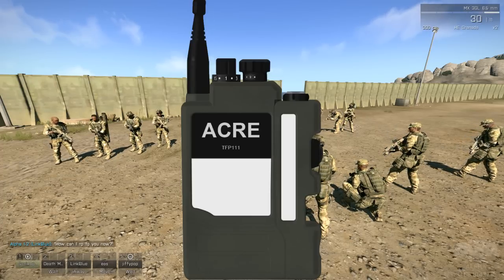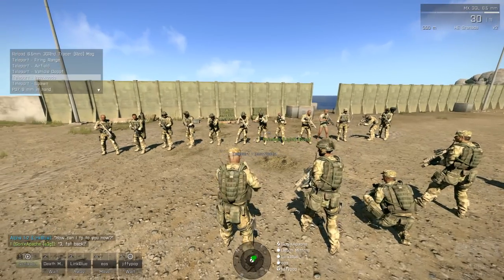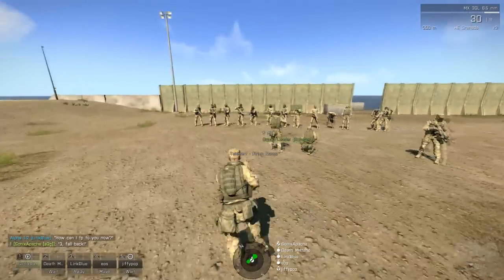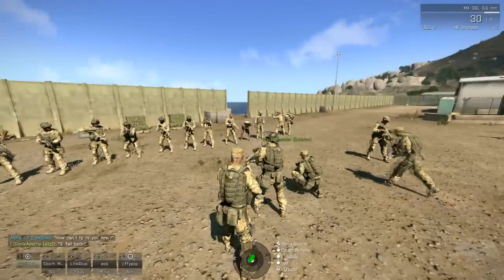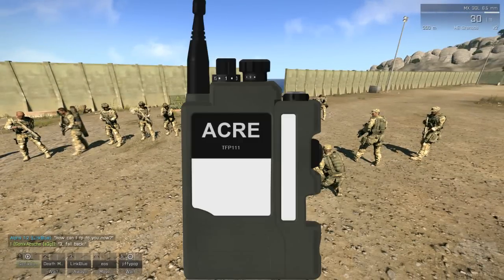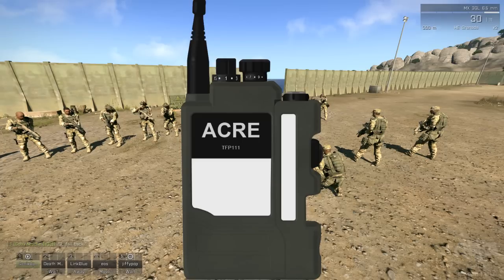If you press Control+Shift+X at the same time, you should get the 343 coming up. It should say ACRE on the front. The left side is the channel, and the right side is the volume. To go up or down on either one of those knobs, right-click to go down, left-click to go up.